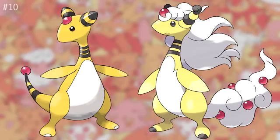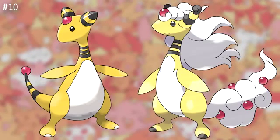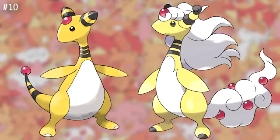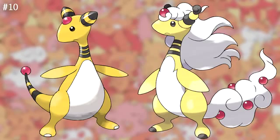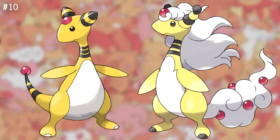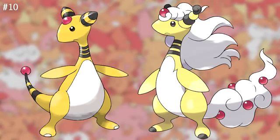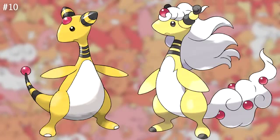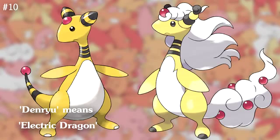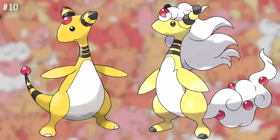Number 10: Mega Ampharos — the Fabio of Mega Evolutions. Just look at that gorgeous white mane for a minute and really let it soak into your mind. When Ampharos Mega Evolves, not only does it gain flowing white hair, it also gains the Dragon Type. I'm still a bit unsure why Ampharos was given the Dragon Type, though I do realize the Japanese name, Denryu, translates into Electric Dragon. Regardless, Mega Ampharos brings the beauty to the Mega Evolutions.